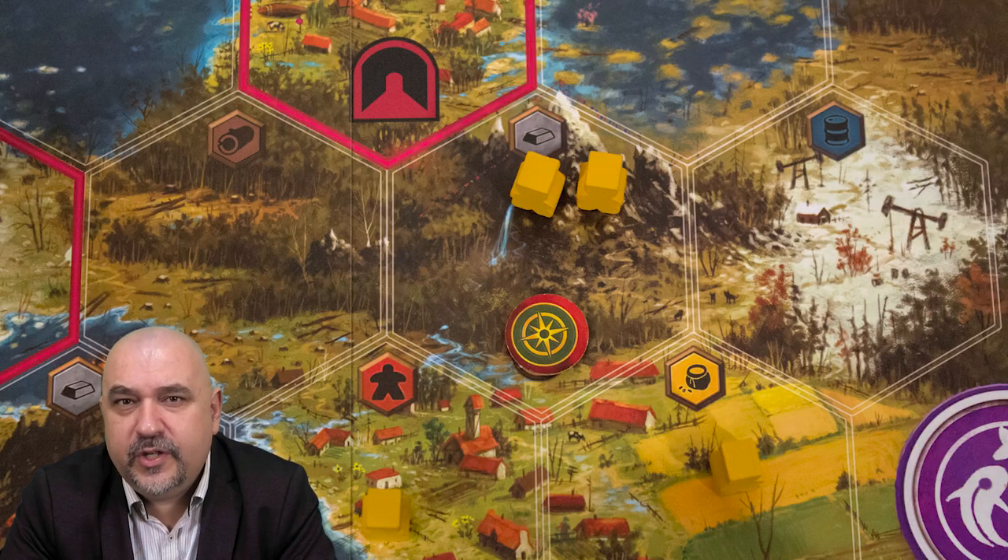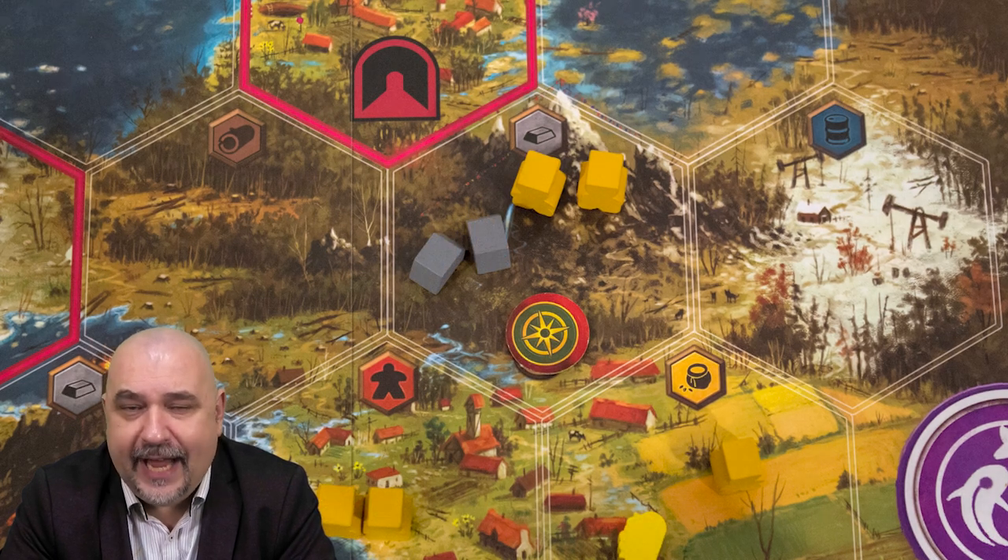Then there are games like Scythe which have worker tokens that go on the board, but they're not placed in action slots. You can take actions from your action selection board to get resources with them, but that is not worker placement.